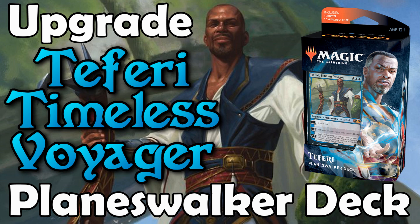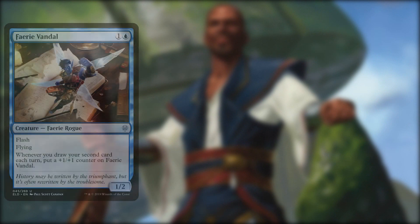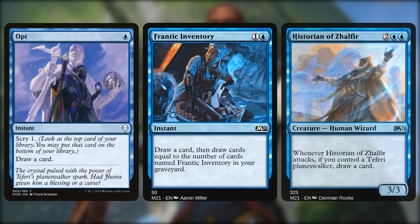The Teferi Timeless Voyager Planeswalker deck cares about drawing cards and casting spells. It has things like Fairy Vandal, Mystic Skyfish, and Teferi's Ageless Insight that all get more powerful if we can draw more cards. The Fairy gets a counter, the Skyfish will get flying, and the enchantment allows us to draw extra cards. Then it has draw enablers like Opt, Frantic Inventory, and Historian of Zulfir, which all just help us draw extra cards. The idea is get a payoff for drawing cards, then draw cards. Pretty simple.